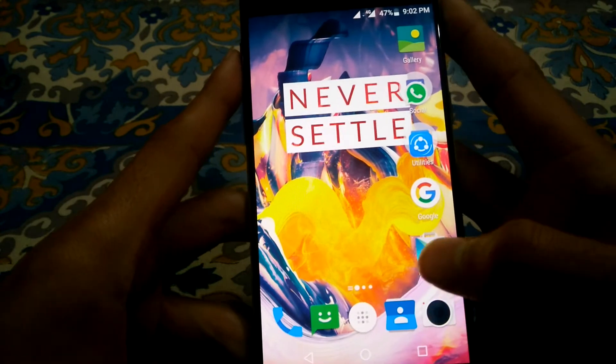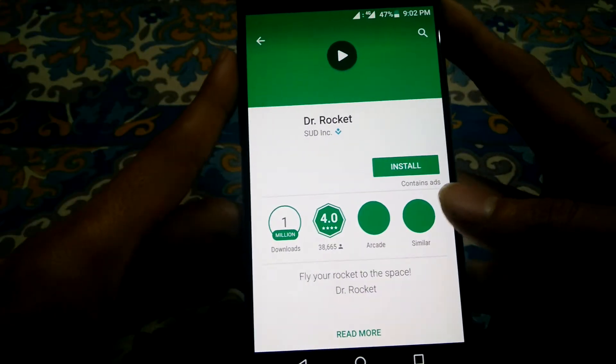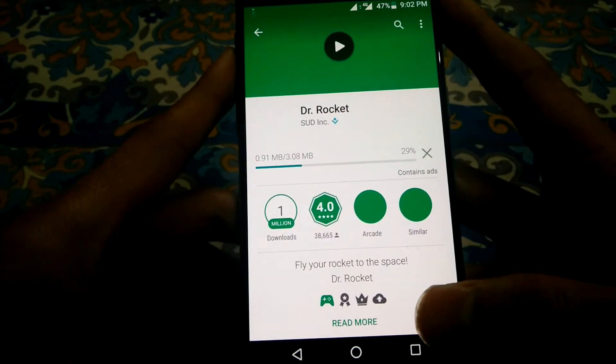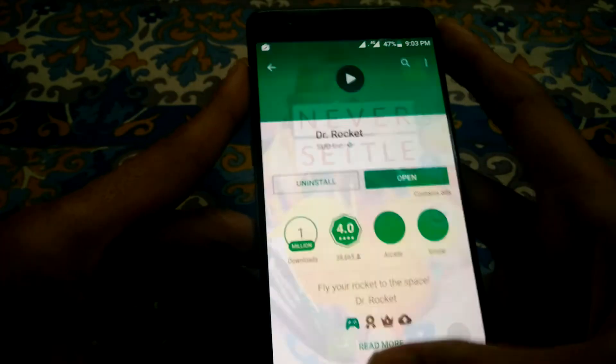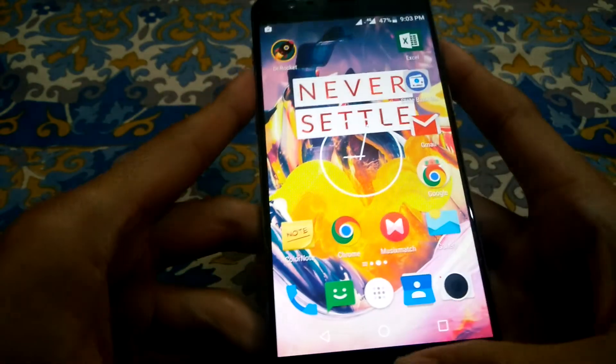Moving on to the second bug that they have resolved — downloading from the Play Store. Let's try downloading something from the Play Store, and yeah, bingo! Things have started downloading. The app is installed and you can enjoy apps from the Play Store now.